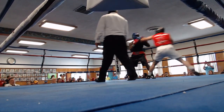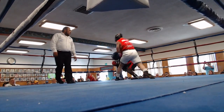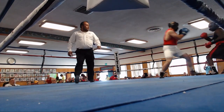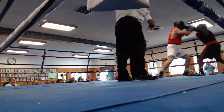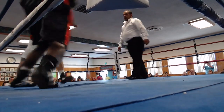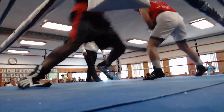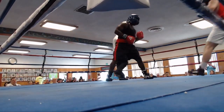They're both swinging for the fences. That was a really good overhand right by Walker, but Mills took it. Walker's throwing those right hands like fastballs, and that means there are opportunities to get countered.